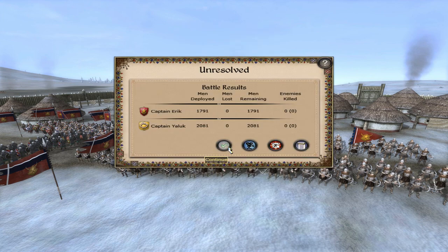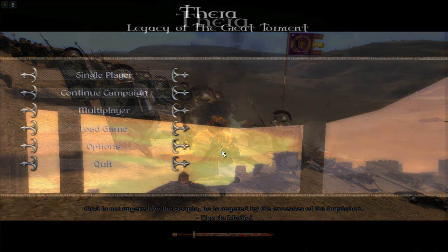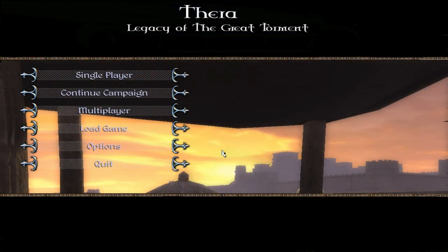This is number 18 on the list, highly recommended for anyone who wants a mix between historical factions like the Teutonic Order and fantasy factions. If you want historical factions fighting fantasy factions, I highly recommend Terra: Leagues of the Great Torment Total War. I've never played much - I've played custom battles to check out the units in the past, searching for models for Wrath of the Norseman and other mods.